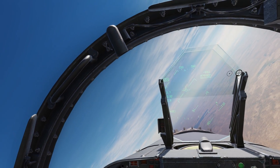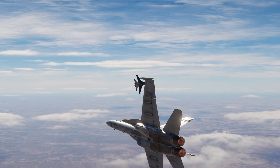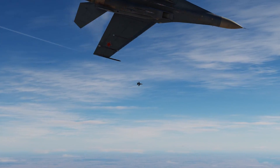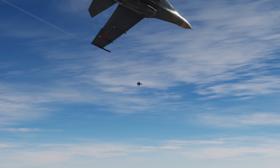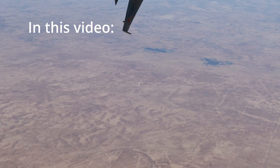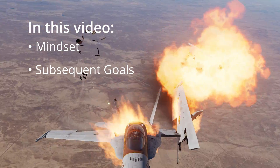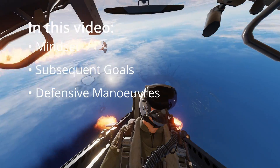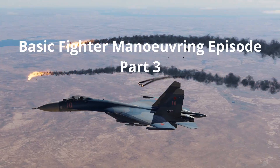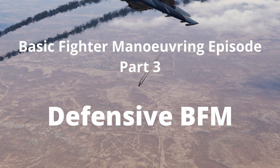When engaged in a dogfight you will inevitably make mistakes and as a result your adversary will be able to take advantage of them. With a correctly timed reversal the bandit will be able to gain the advantage and will start employing offensive BFM. When this happens you are now the defender and will need to employ defensive BFM to stay alive. Welcome to part 3 of the basic fighter maneuvering episode where we will take a look at defensive BFM.